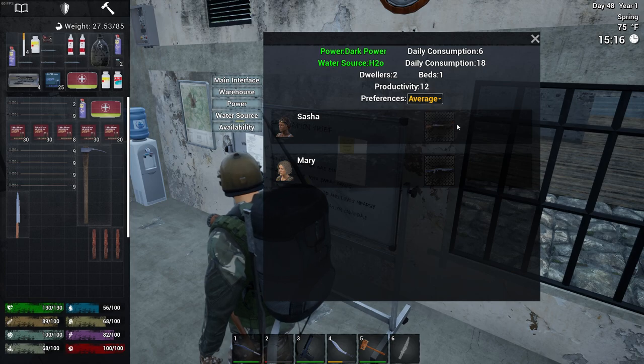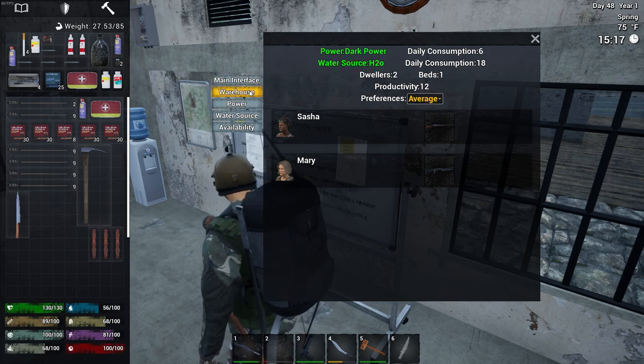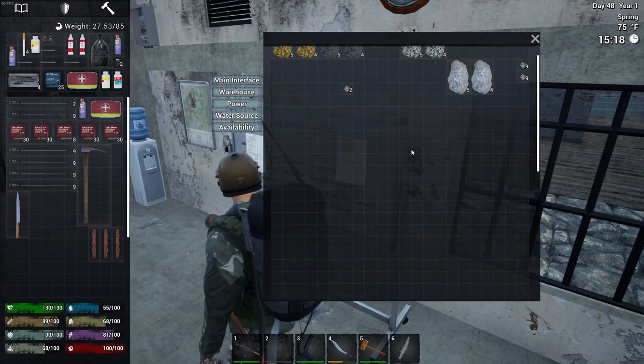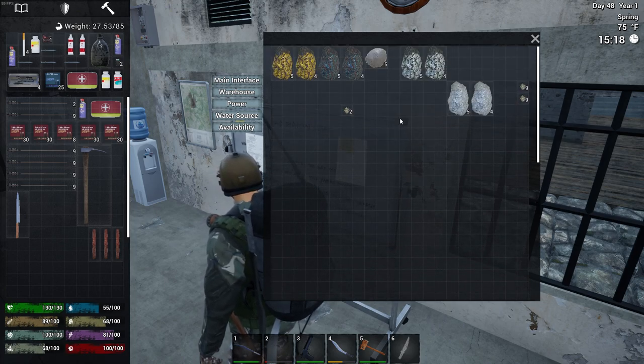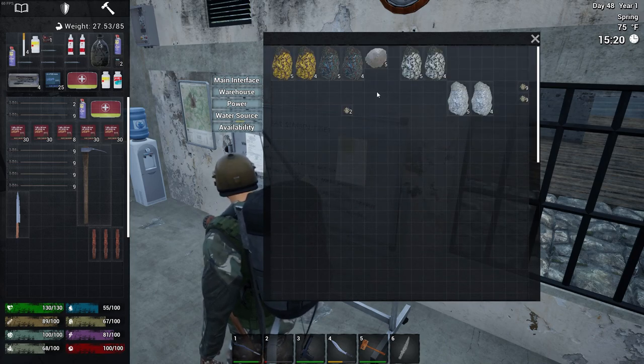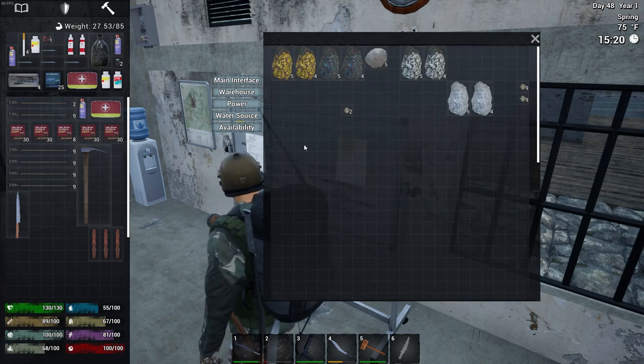Right here is where you would equip their weapons. I've got basically two 12-gauges equipped in each of them. That's the main interface. Then under warehouse, this is where they're going to bring you your items. I think every day at midnight new stuff will load in here. They brought me chicken, they brought me pork — I think that's it from the livestock pen.